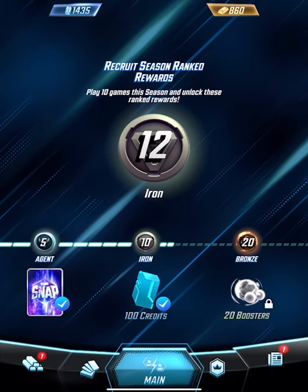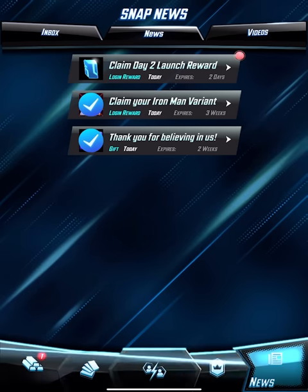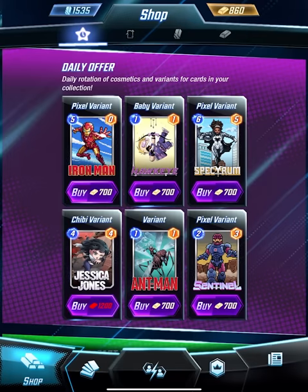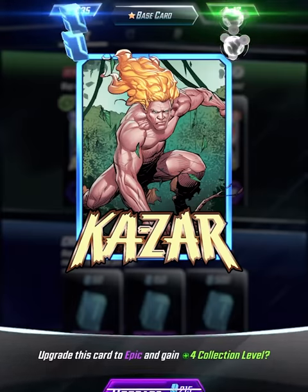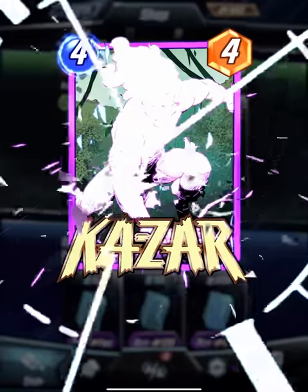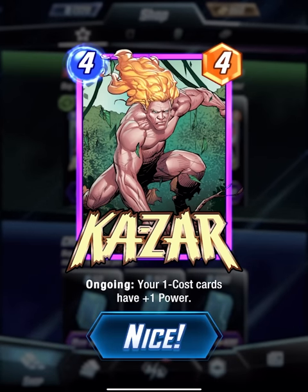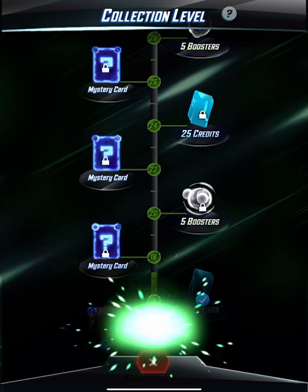What is up guys, Zach Scott here playing Marvel Snap. I'm currently in Iron League. It's a new day, log in, claim rewards - got it, good, 100 credits. Starting off in the store, we can do some fast upgrades. Our upgrade is going to be 3D next - he's animated, his hair is waving, the leaves are moving a little bit.